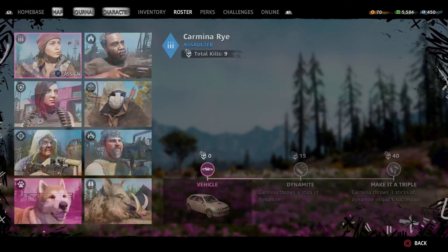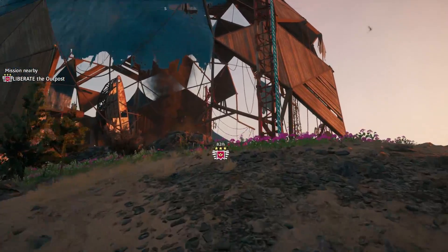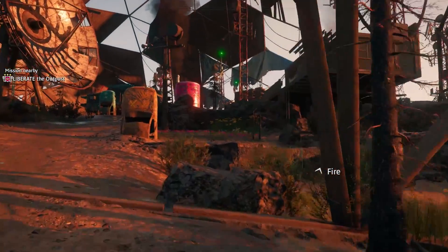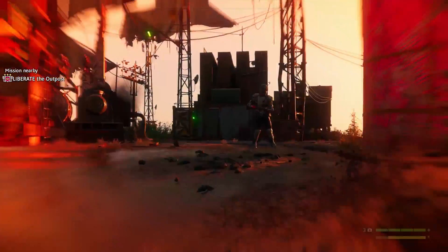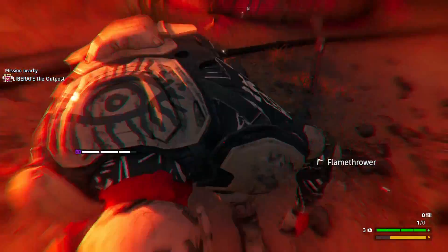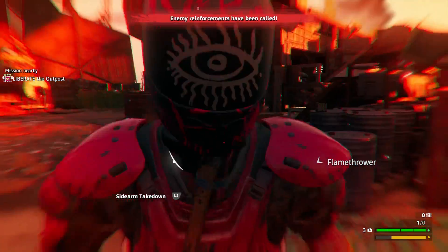Now I'm going to show you Signal Point outpost, which is a Rank 3 outpost. Rank 2 outposts probably won't have enough enemies. Make sure you have no companions with you so they don't get any kills. Run into the center of Signal Point — it's not the smallest outpost but it has a big open area where enemies tend to gather. Make sure you get spotted, then activate Wrath.